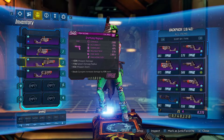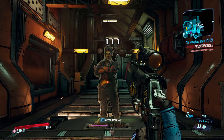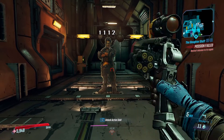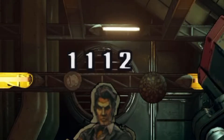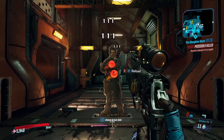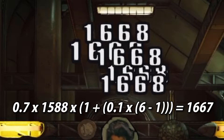We'll start off with this pistol. It's non-elemental and has a base damage of 1588. When the first sticky hits, we're dealing 111 damage, which is about 7% of our base damage. On the reload, we deal 10 times the impact damage of the sticky at 1112. Now this is just one projectile, so there's no damage increase for multiple projectiles, but it still follows the formula. Next we'll fire all six shots — when they explode, they each deal 1668 damage. With the formula, we have 0.7 times 1588 times (1 plus the product of the sticky multiplier percentage, which is 10% here, and the number of stickies stuck minus 1), and we get about 1667.